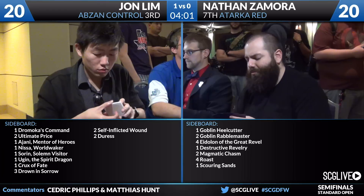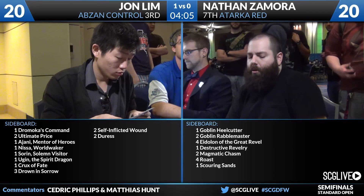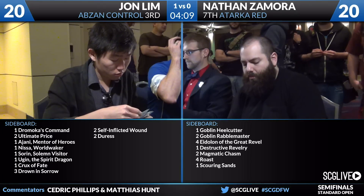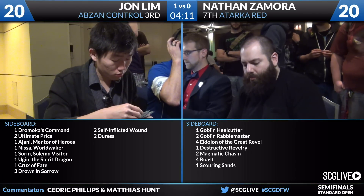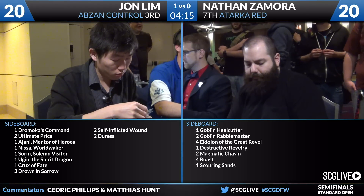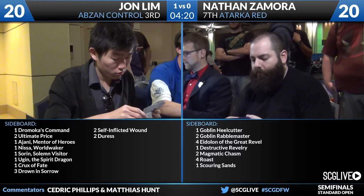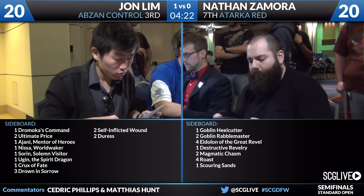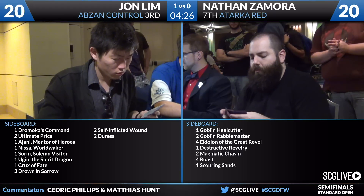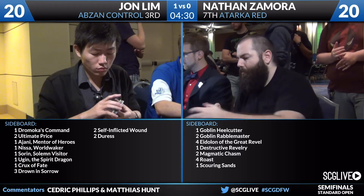Fleecemane Lion, Siege Rhino, Courser of Kruphix — all those cards are better than Zergo. Foundry of Denison is actually pretty good in this matchup because if you do something like Hordling Outburst and attack into a Courser, and they trade their Courser with your Foundry of Denison, you're very happy about that. Those are the kind of exchanges you want to make — exchanges that Zergo is never capable of making.